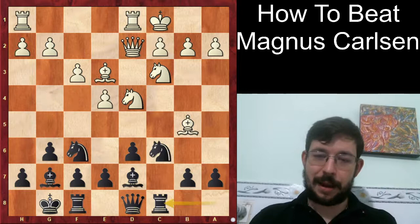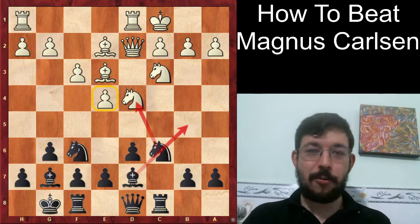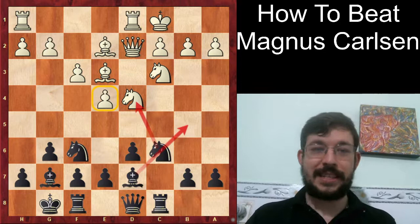Instead, Carlsen played Bishop E2. So already we can see the second part of how to beat Magnus Carlsen is to bluff him - just play your move confidently and say your best move is not working, I have it all figured out. Because even the world's best players can be prone to bluffs. Those who follow poker will be familiar with this.